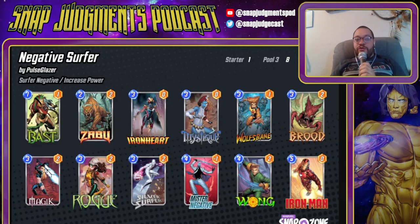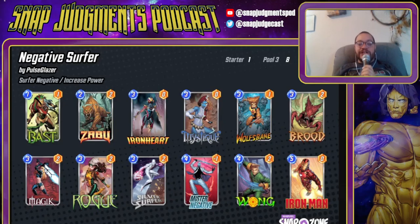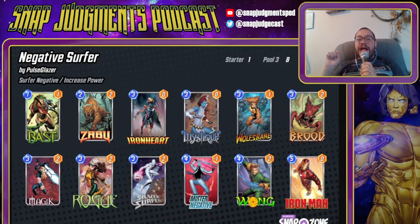This deck is super powerful, super synergistic, and I'm assuming you're seeing it everywhere. The simplest way to beat it is honestly to go just straight up over the top. But things that really put a damper on this deck are Cosmo — that Wong lane can be extraordinarily frustrating, especially if you time it for when they're trying to go off. If you're running Cosmo and you know where they're going to Negative, don't be afraid to shut down their Negative either. We've also got things like Echo, although they can probably play around that. Enchantress and Rogue might be better there — specifically Enchantress, since this deck runs a Rogue itself.